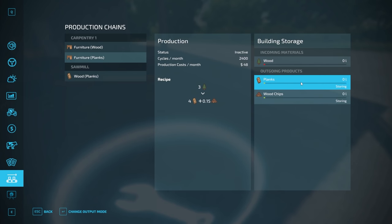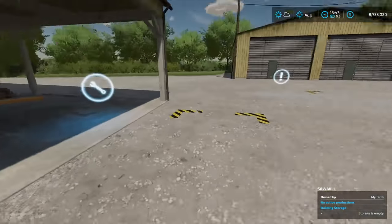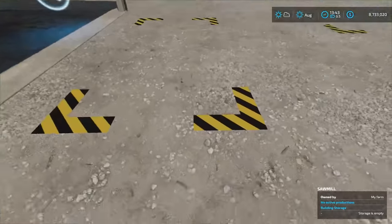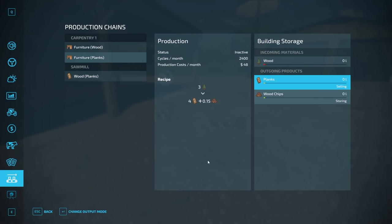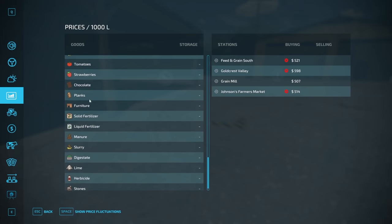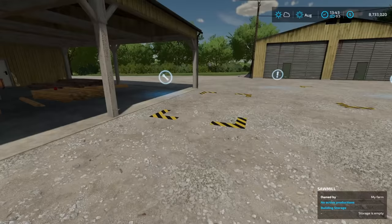There are a couple of different output modes. Storing mode is what we're in now — it's going to start spawning pallets of wood planks right here at the wood sell point. If I change this to selling, it's going to locate wood planks in the menu, find whoever is buying it, and sell it to them for 60% of the price — so it takes a 40% delivery fee on normal economy. The fee is higher on harder economy and lower on easy economy.